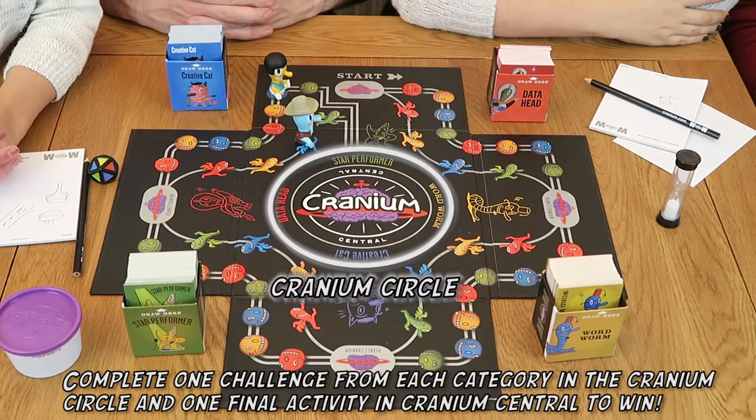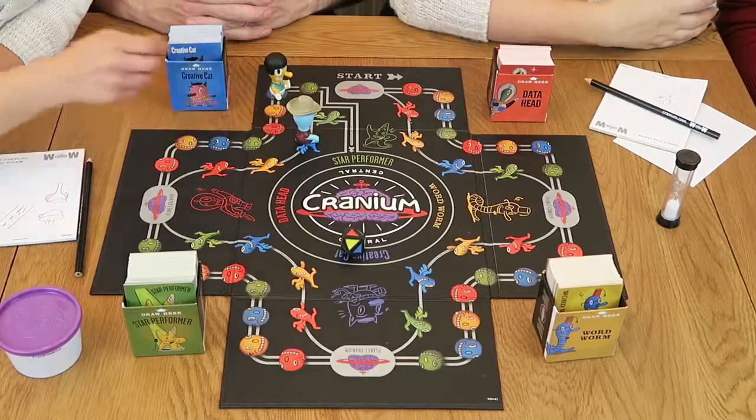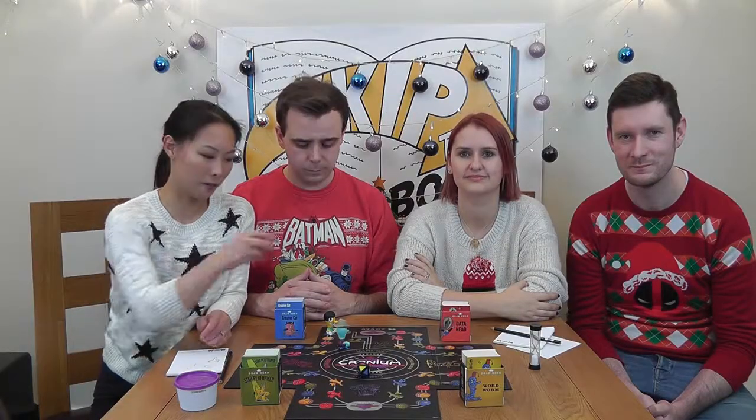In order to win, your team must be the first to succeed at one challenge from each box in the Cranium Circle, and must then also complete one final activity in Cranium Central. You can enter the Cranium Circle on a roll at the end of your turn. We've just successfully completed a Creative Cat task and can roll the die — we can move to Data Head ready for our next turn. If I'd rolled purple, we could have chosen our starting position. When you successfully complete a task in the Cranium Circle, you keep the card and move clockwise to the next category ready for your next turn. If you are unsuccessful, you stay put and try again next time. Club Cranium cards also count if you're inside the Cranium Circle.